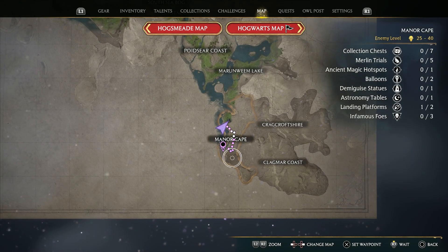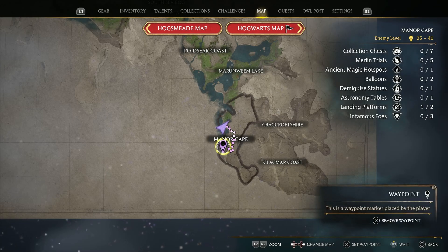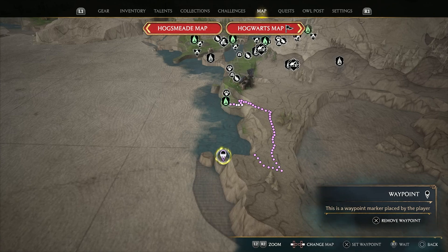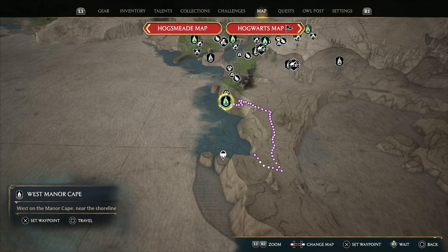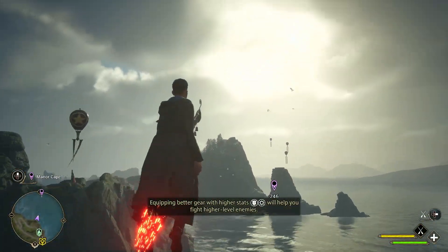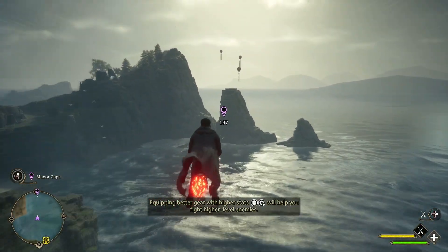The second one in Manor Cape is located to the south, down the coast around there on the map. Taking off from the West Manor Cape Floo Flame, we will head south this time. You can see the platform in the distance, with some balloons floating on top.